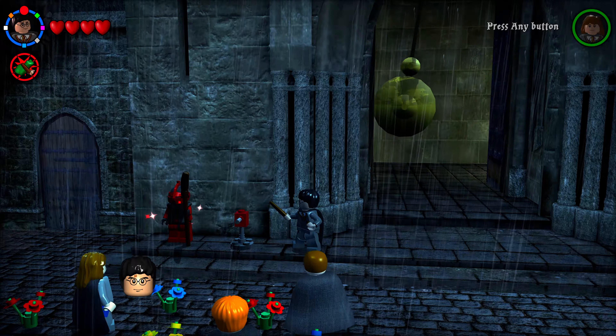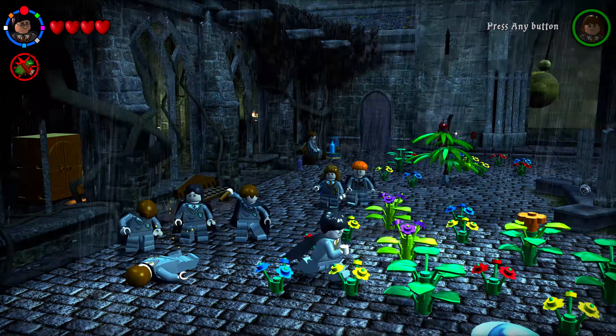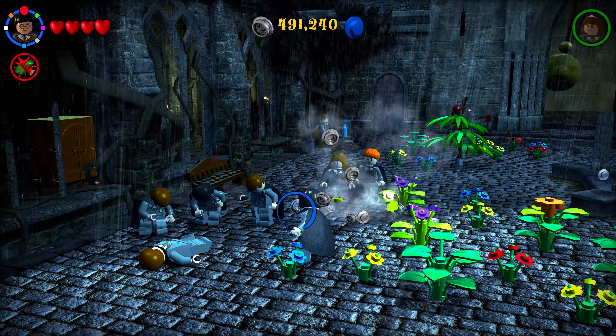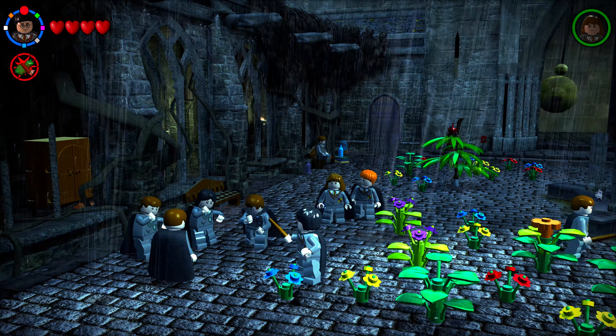From the owl turn-in spot, head toward the screen to the left where a student is being bullied by a couple of other students. Shoot all the bullies with your magic and the student will be saved — your next student in peril.